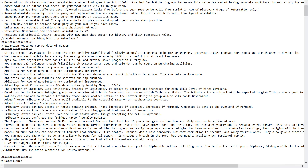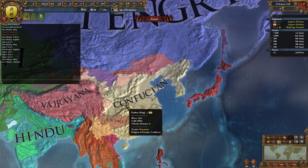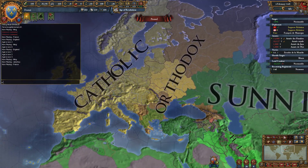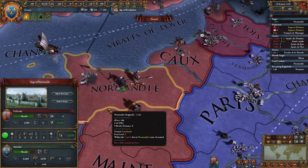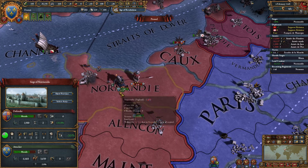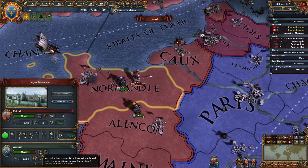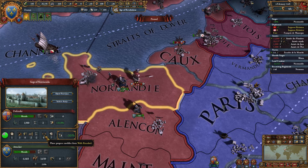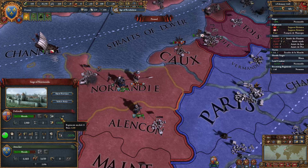You can now give the order to do an artillery barrage for military power. This creates a breach in the fort, but you need one artillery per fort level. If we tag over to France, we are sieging down Normandy — as a level two fort, if we have two cannons we can use this button. This will cost 50 military points but will create a breach within the castle's walls, giving a plus 3 modifier to the siege.